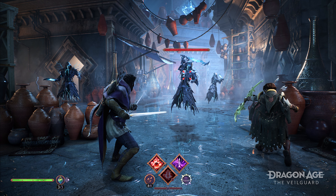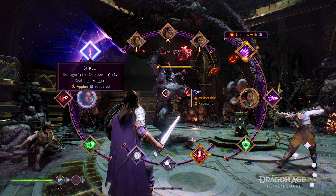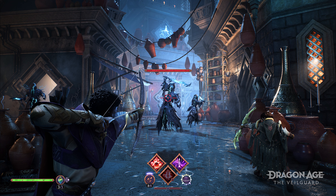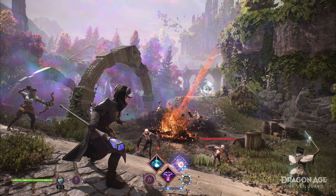We have screenshots of all classes at higher levels. The three main classes are Mage, Warrior, and Rogue, each with three subclasses. The Rogue uses dual short swords plus a bow, with subclasses Duelist, Saboteur, and Veil Jumper. The Warrior wields sword and shield, with confirmed subclasses including Slayer, Reaper — kind of like the old Reaver — and Champion. For the Mage, we don't know any subclasses yet, but we see it casting a Meteorite ability, which looks like high damage, high impact — maybe casting Sunder on targets. We'll wait and see.